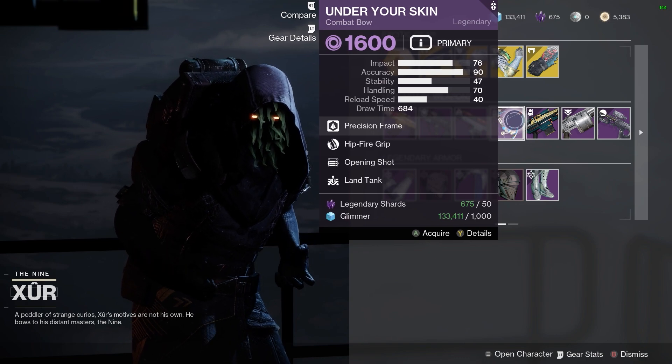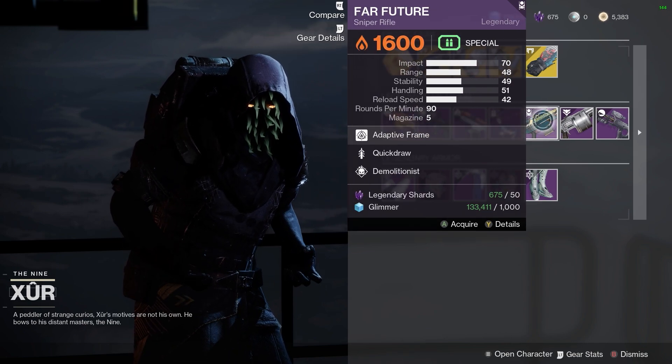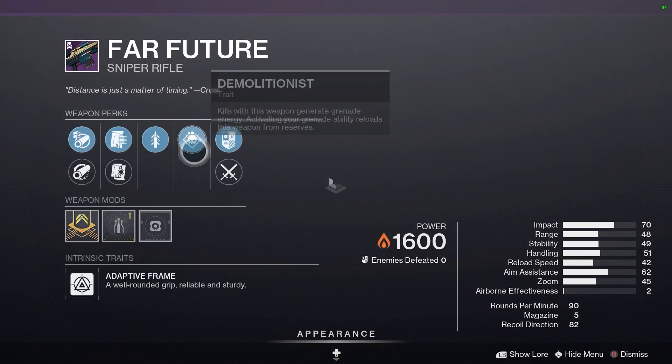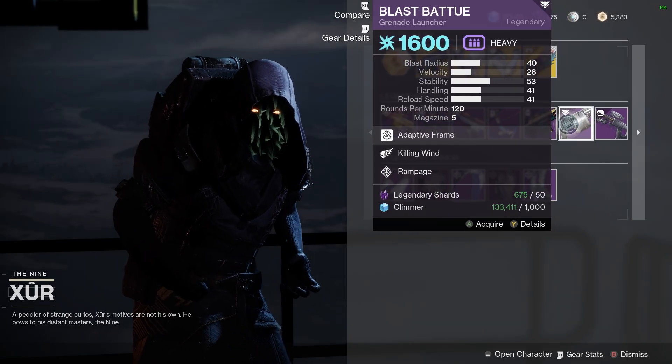He's got an Under Your Skin — this is another craftable weapon, although I'm not sure if you can still craft it. Hipfire Grip and Opening Shot, not the worst roll to be fair. We've got a Far Future — this is a pretty cool sniper rifle. However, Quick Draw Demolitionist — not the best roll on a sniper rifle. Next, he's got a Blast Bāzū — again, a pretty forgettable roll.